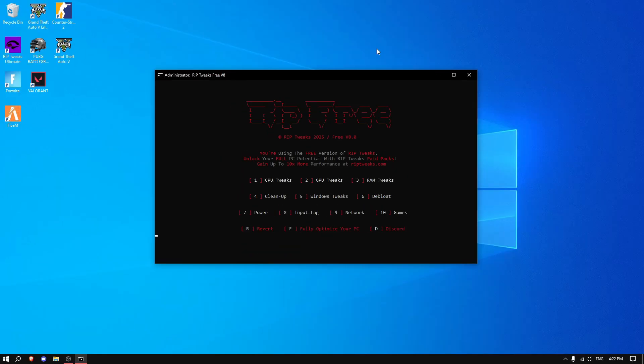Apply the CPU, GPU, and RAM tweaks — every single one — for the best performance overall. Once that's finished, click X to close.